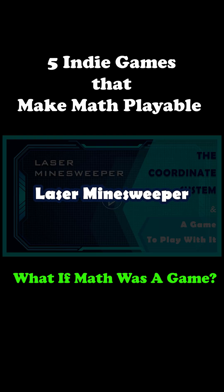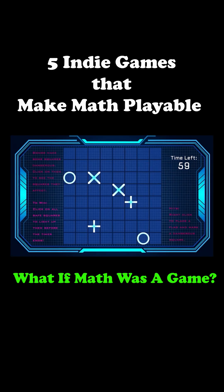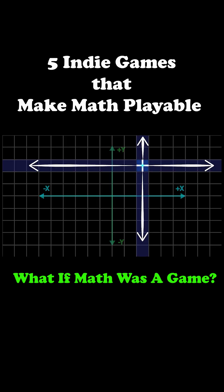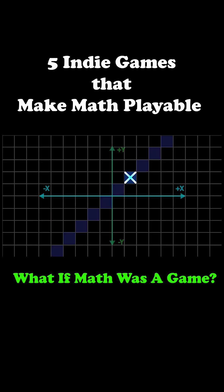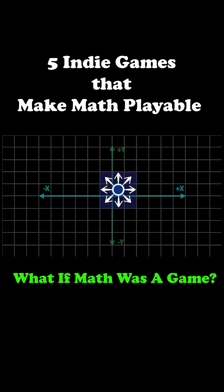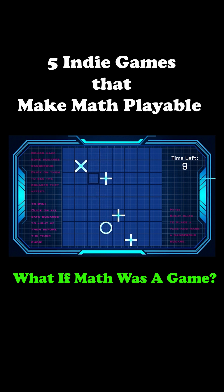Next is Lazy Minefield. It's Minesweeper, but every bomb has a unique mathematical area of effect. You're clearing tiles, planting flags, and dodging these geometrically defined threats. Each bomb follows coordinate geometry rules: cross bombs hit rows and columns, X bombs hit diagonals, and O bombs affect a 3x3 square. It's coordinates in action.